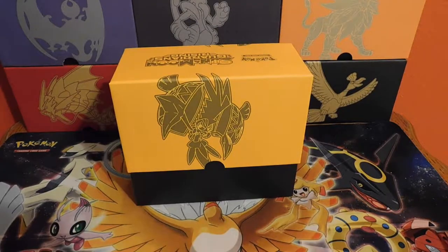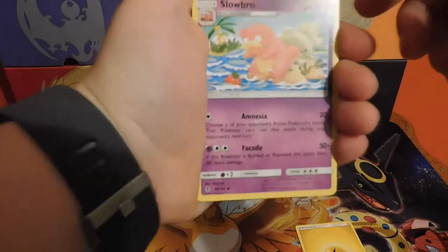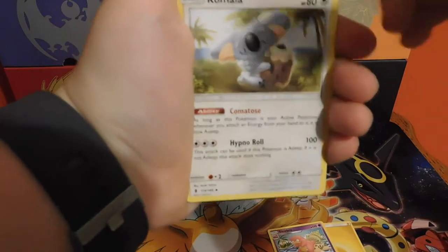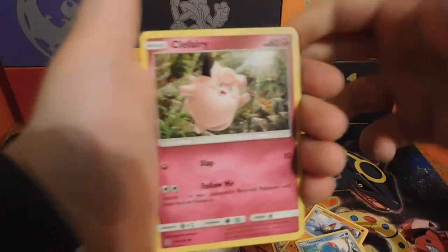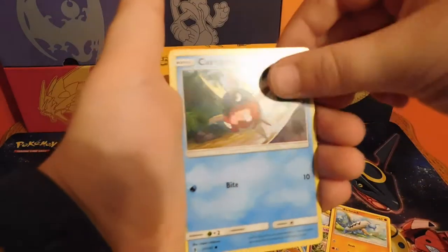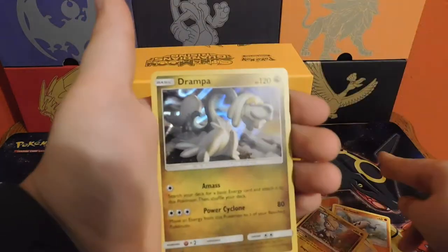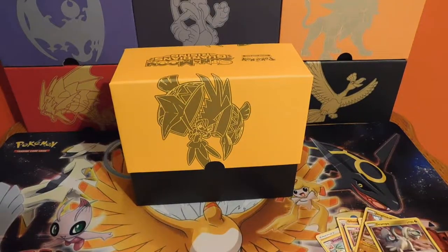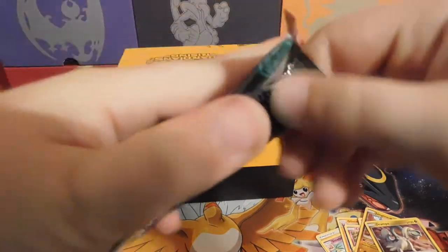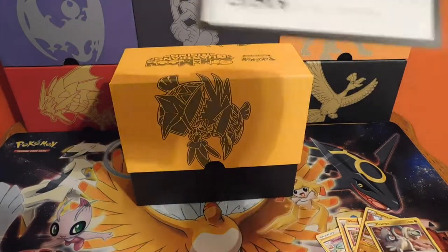Got the code up there. Let's see what we got — one, two, four, five, six. We got lightning energy, Slowbro, Kamulan, Gliscor, Tentacool, Clefairy, Barboach, Carvanha, Fletchling, a reverse Jangmo-o, and a holo Drampa. Pack number one wasn't too bad.